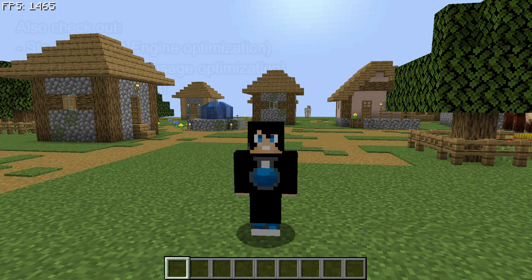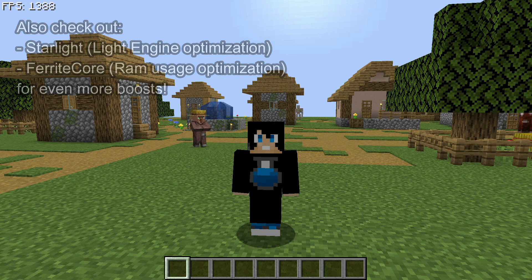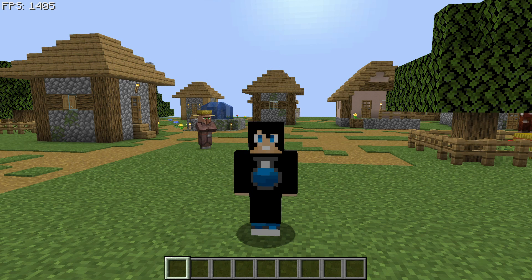Another mod to look out for — not currently available but coming soon — is Starlight. If you're using Sodium and Lithium, also keep an eye out for Starlight when it becomes available for version 1.19.2. Similarly, Ferrite Core should also give you a nice performance boost once it releases for 1.19.2, so grab both of those when they drop.